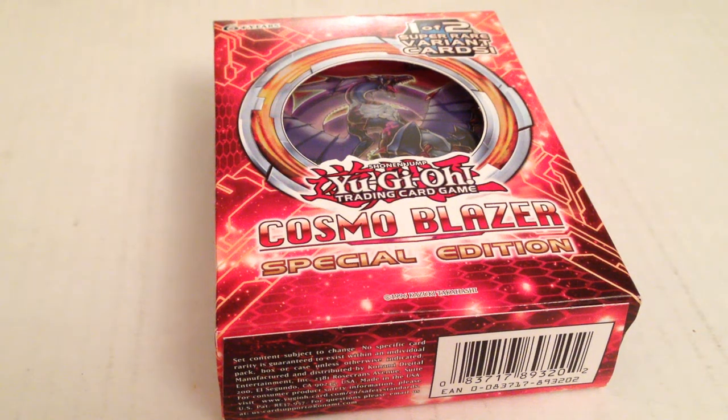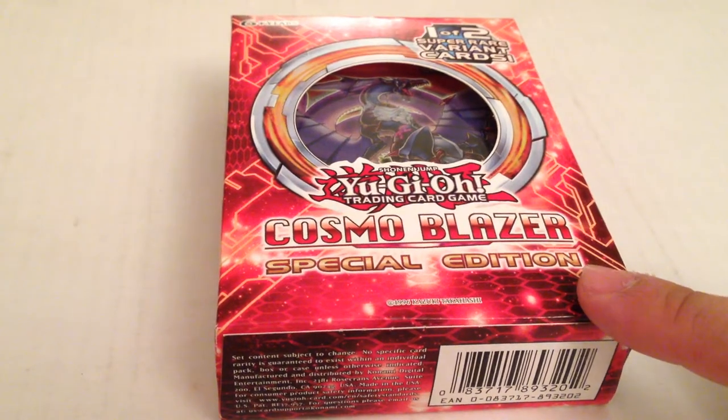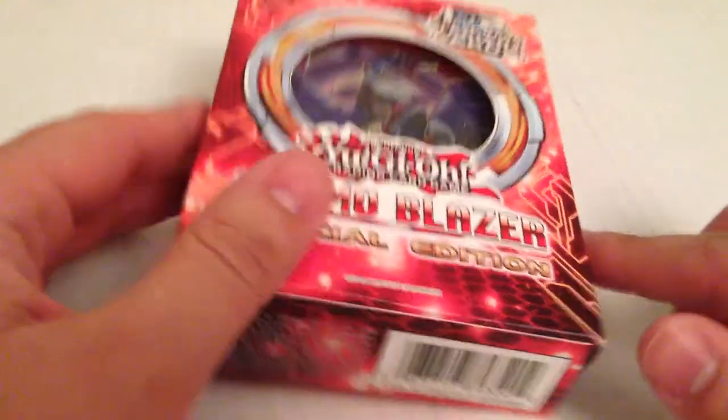Hey guys, it's Ace Spartan here. Here's another unboxing video. It's pretty late so I'm keeping my voice down a bit, but we have a Cosmo Blazer special edition — it comes with three packs and a promo card, so let's get to opening this.